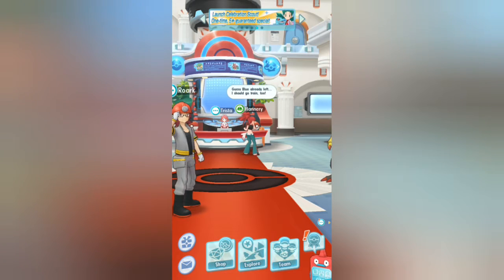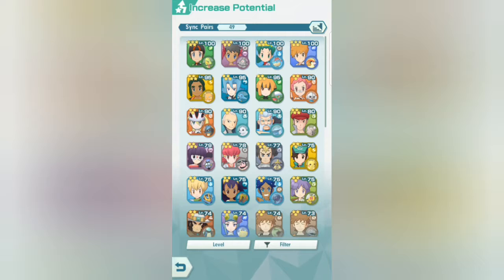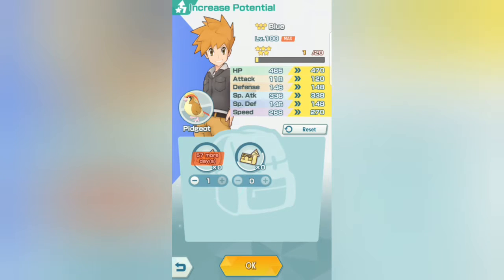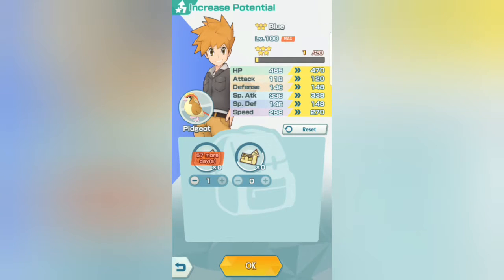Let me show you the difference. You want to go to increase potential, go to blue — it says 57 more days. I bought one already. Look at the stats: from 465 HP to 470. So the increase is 5 per card. It is a dramatic increase. You need 20 of them to fully max out a character.